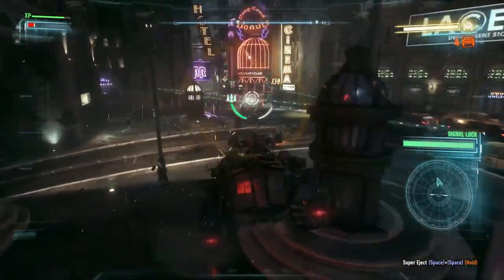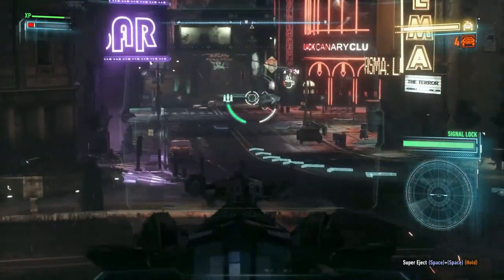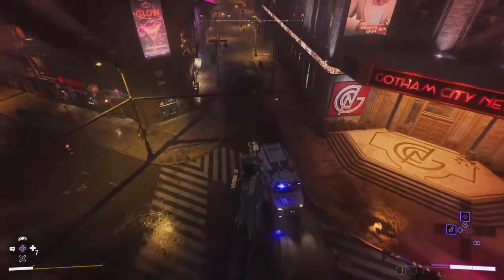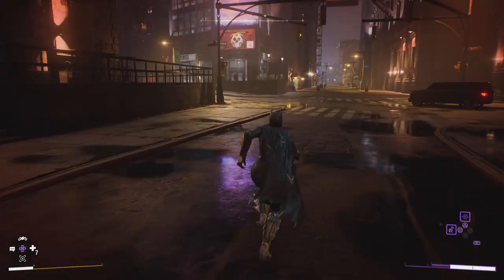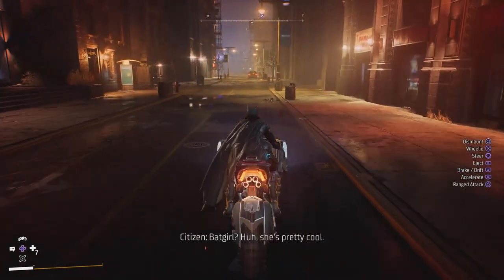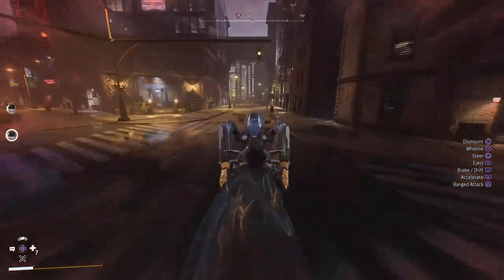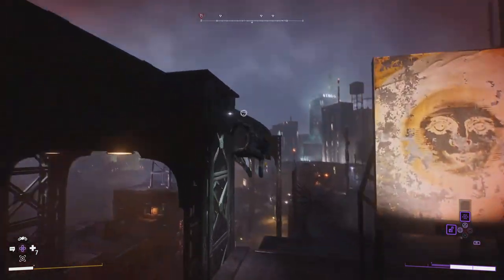It might also be cool to switch from third to first person when driving the Batmobile, so you can see the interior as you zip through Gotham. Of course, I'd also want the classic grapple back, along with the grapple boost from the Arkham series, just a little less powerful. I also liked how grappling is handled in Gotham Knights, where each landing spot can become a launching point, but it feels clunky there — so I'd smooth that out. The Batboat would be cool for exploring areas around Gotham, and the Batplane would be an end-of-story vehicle that functions better when the map is fully open.